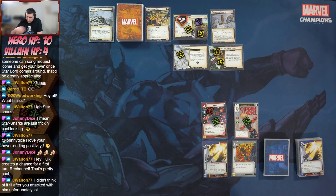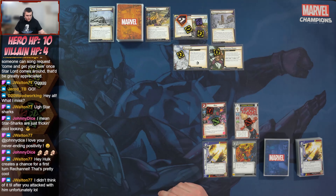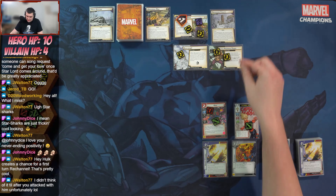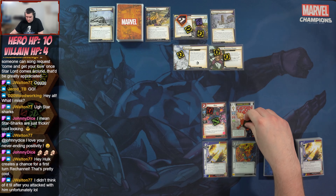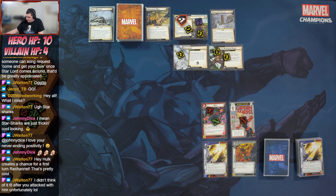We put Energy Channel onto the table and thwart two off Absorbing Power. Bug would die if he blocked so we have him block anyway — and we just hit for two more.